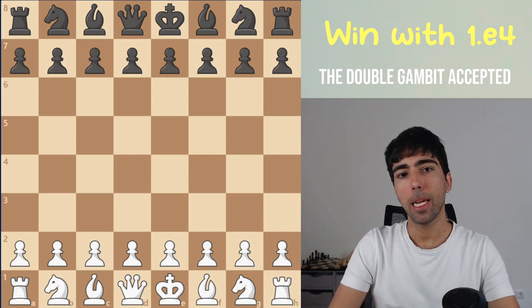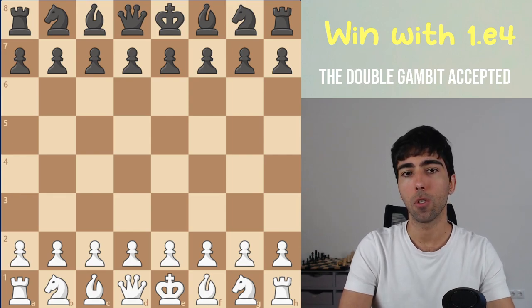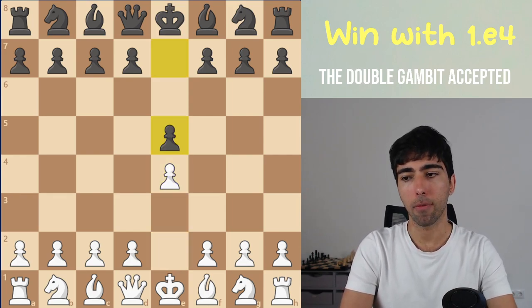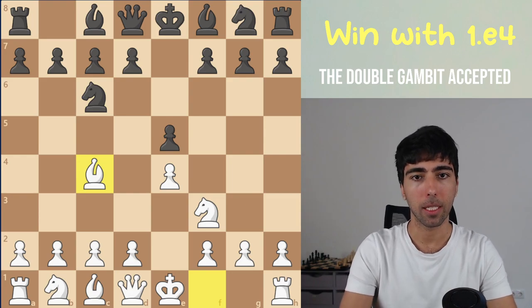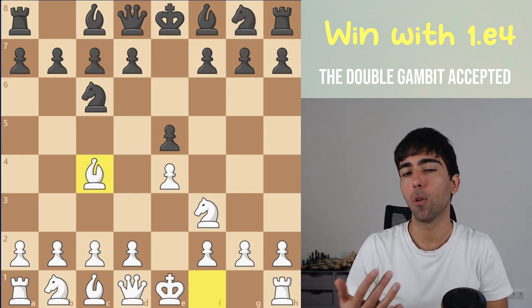If you've been playing the Italian game for a while you've almost certainly run into the so-called Two Knights Defense. That happens after the moves e4, e5, Nf3, Nc6, we play our Italian Bc4, and now Nf6. This, along with Bc5, are the two most popular responses.